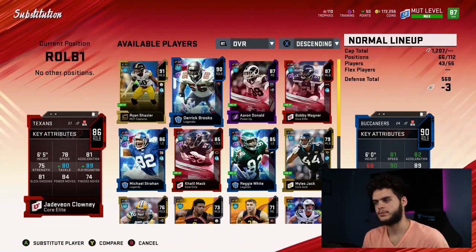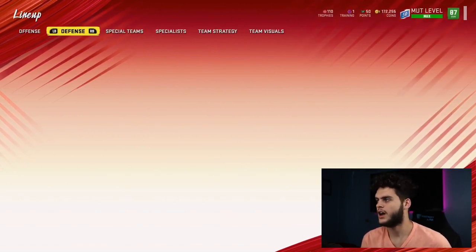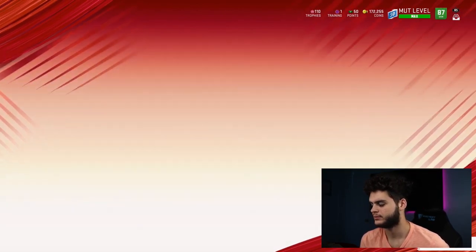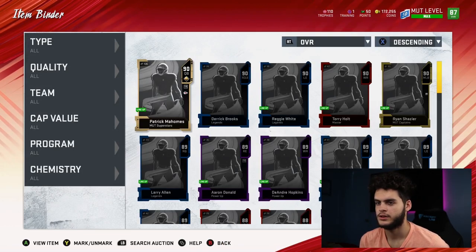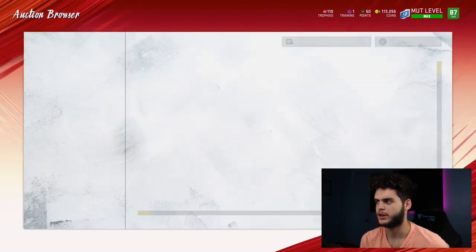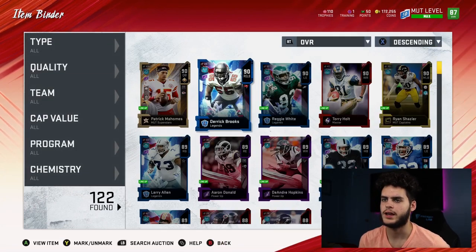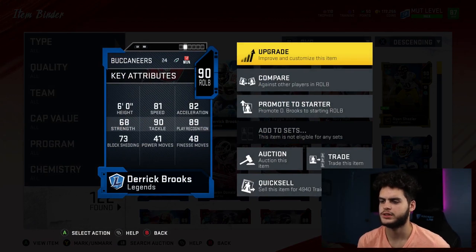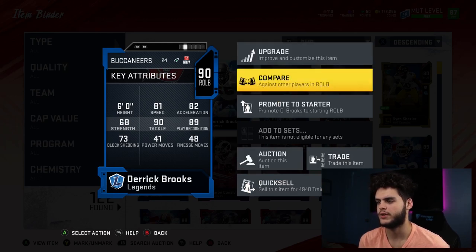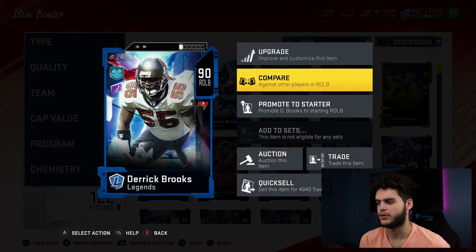We got Derek Brooks! Okay, it's not bad - I got one of the 90s at least, one of the higher ones, so I'm not mad about that entirely. That's a good pull. I was kind of hoping we got Mel Blount - I would have actually used him. Let's see how much Derek Brooks is going for. He goes for 220k. His stats: 81 speed, 82 acceleration, 68 strength, 90 tackle, 89 play recognition, 73 block shed, 41 power move, 48 finesse. Yeah, I'm not really a fan of this card at all.